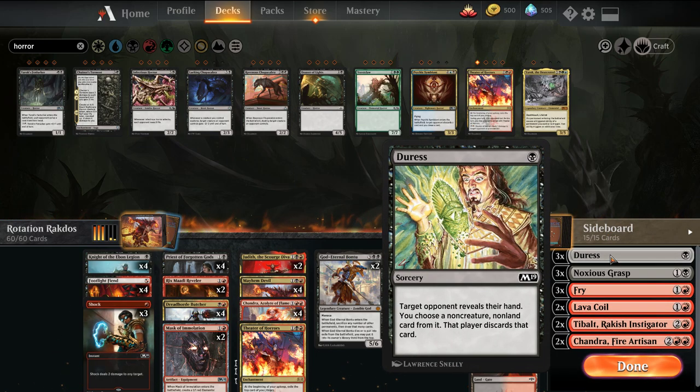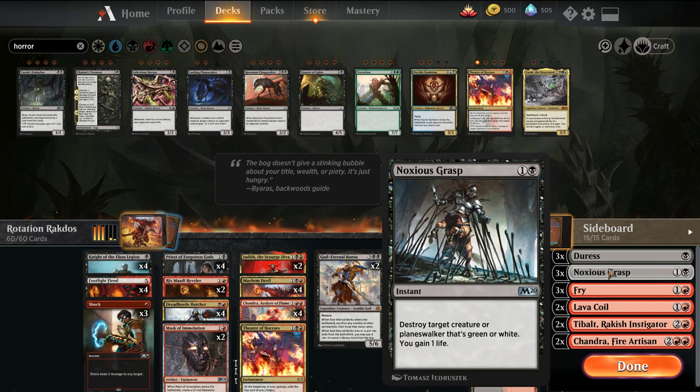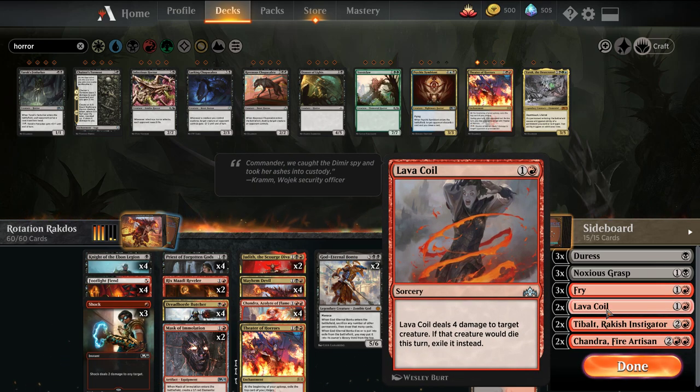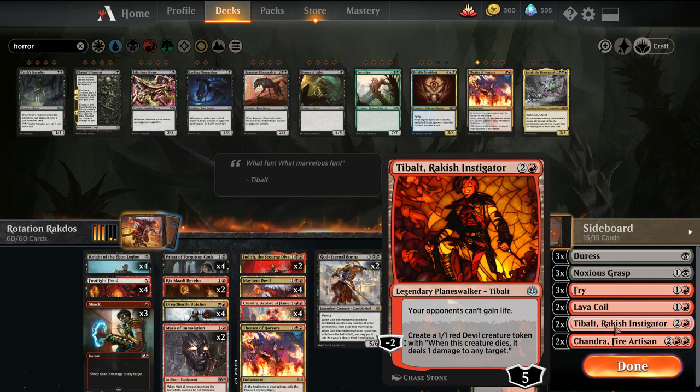Sideboard-wise: Duress versus Control; Noxious Grasp versus Green-White things like Nissa and Teferi; Fry versus Teferi or Hydroid Krasis; Lava Coils as catch-all removal; some Tibalt versus life gain decks; and some Chandras as card advantage.